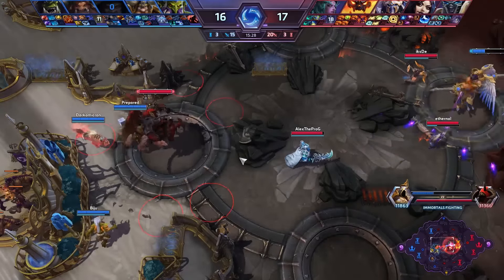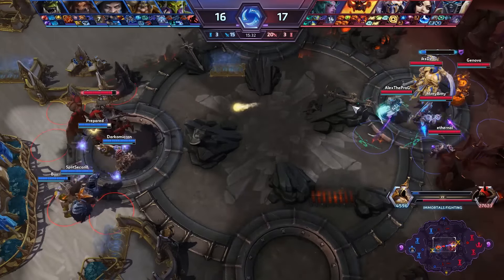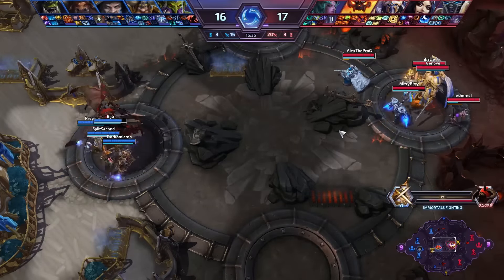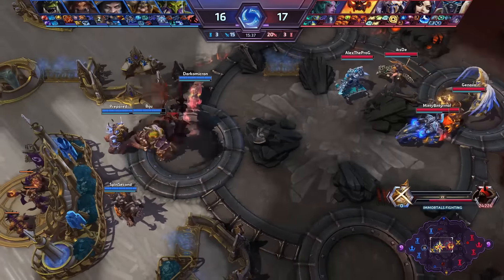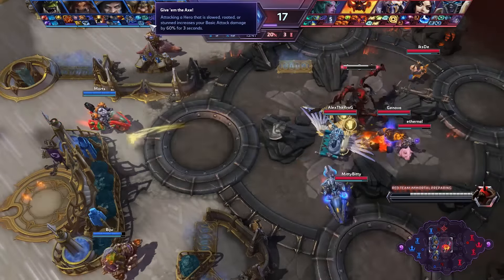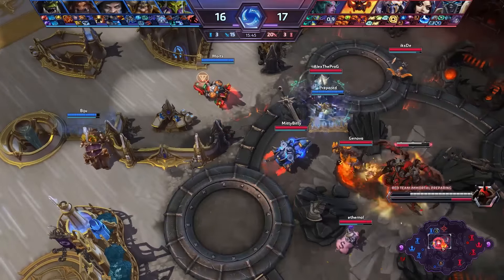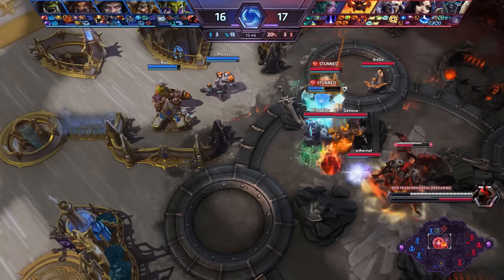They are going to get this Immortal for sure. They had to defend against two already, but this one is theirs. So they are trying to get some damage out of it. At the same time now we have Giving the Axe taken by Muradin for the extra damage. Could have actually seen him go even for the Skullcracker on the level 7 talent if he wanted to go into the auto attack damage.